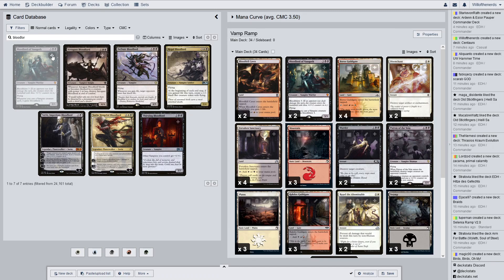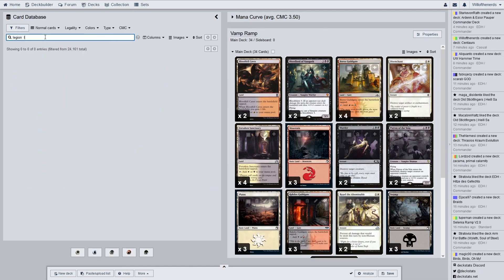Next we go to some multi-colored stuff. I'm just going to grab all the multi-colored creatures because I'm not sure how the ordering got mixed up. The white spells in there aren't bad — especially Repel the Abominable. It's kind of weird that it's in a vampire deck, but the vampires did, I think, help against the Eldrazi. Next, Legion Lieutenant.